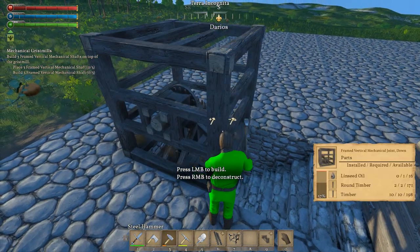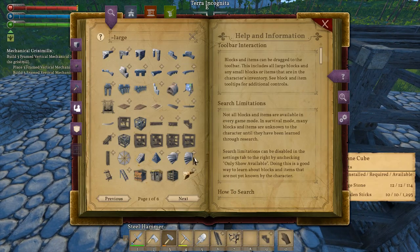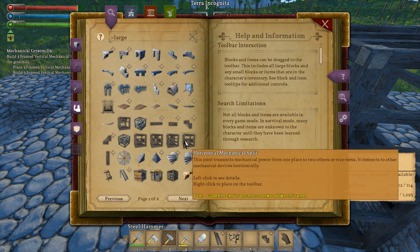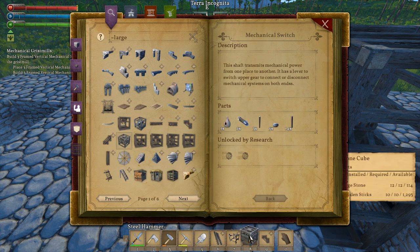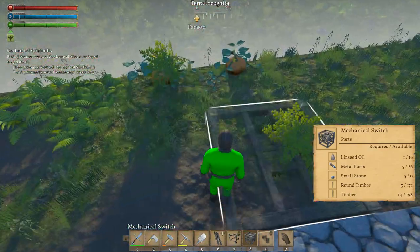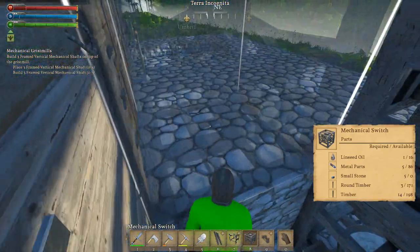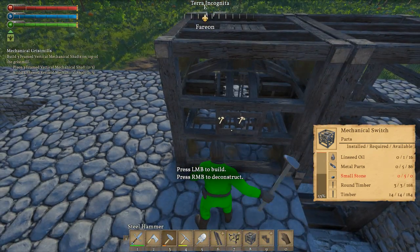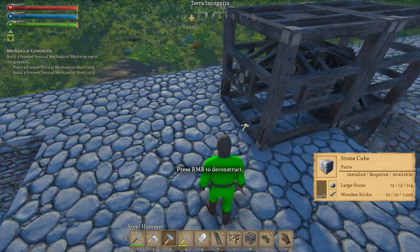Now we need the frame downward — okay, pound that into spot. Next thing we're going to put in is the mechanical switch so we can actually turn on and off which side of the mill we want. We want the switch here. Let's count how many times I press the wrong button. Number 3, and we get the one and zero — I guess that's off and on — and then we need a split.